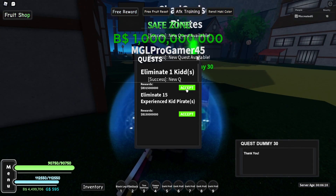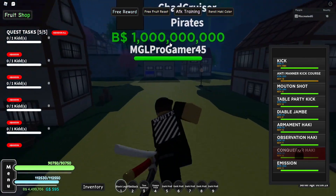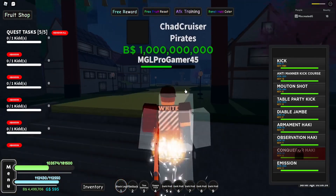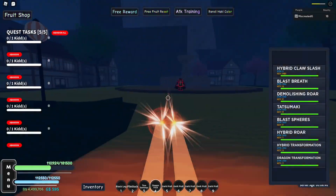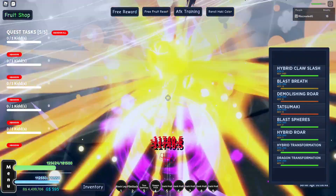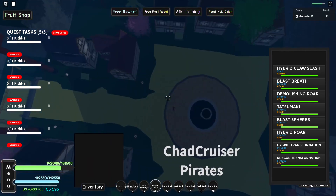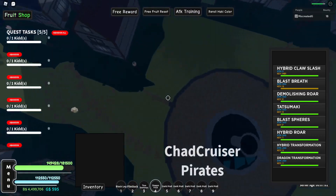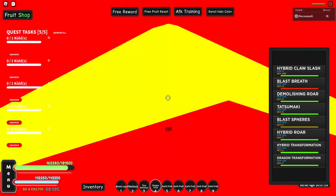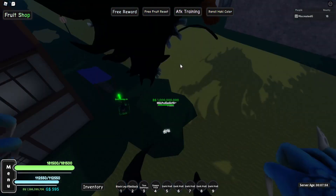Come over to this NPC and grab the Kid quest — completing it now gives over 1.5 billion, so the money reward has been increased again. I'll activate Haki, Diablo Jambe, Observation Haki, and transform into Dragon. Dragon makes every boss easy. I'll speed through killing him — as you can see it didn't take long at all. Kid is pretty easy, easier than Kaido 100%. I got 1.5 billion at the end.